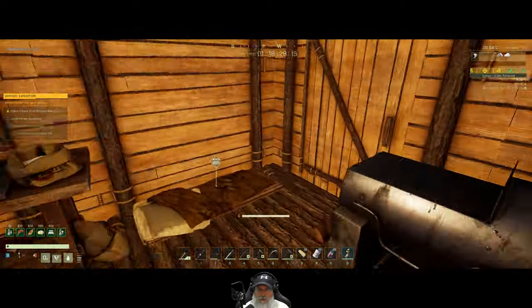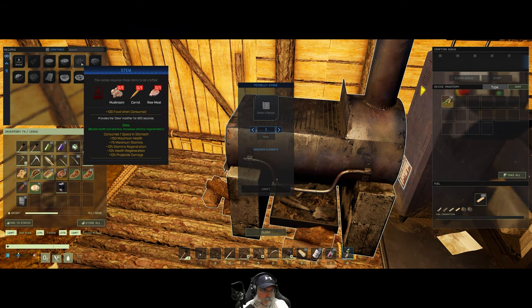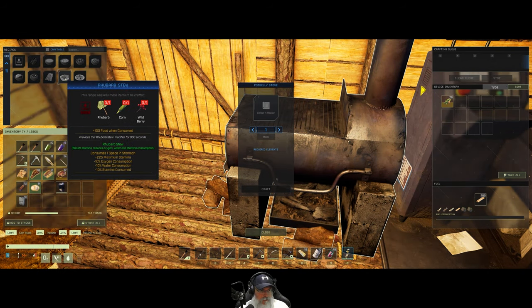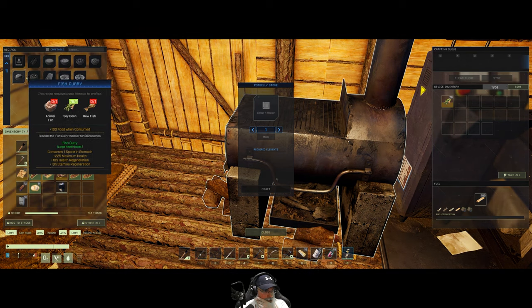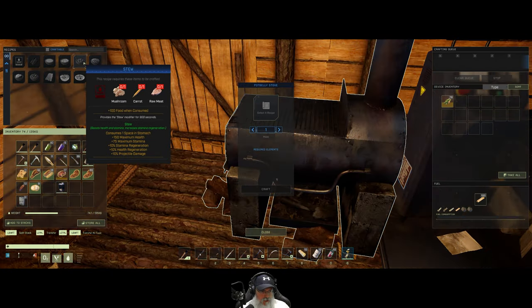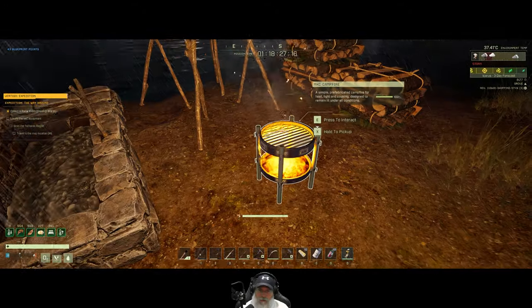Let's grab some wood off of this and stick that in there. We can make stews in here — fish curry is the main thing, that requires the new stuff. We can't really do roast veggies because we don't have squash. We don't have mushrooms for stew. If we ended up coming back here though, we should grab some mushrooms and then we can make some stew. Now we can make crispy bacon too — did I already cook that bacon up? I think I did.